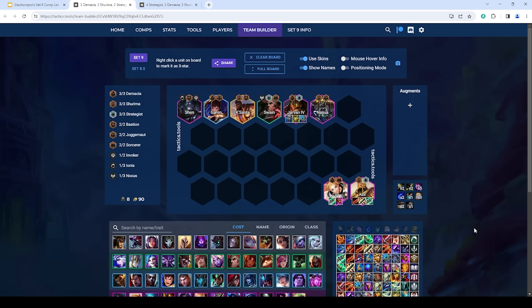For Lux itemization, you want two items so she gets the Demacia buff. She likes strong AP items: Jewel Gauntlet is good, Gunblade is good, Shojin is very good on her after the buff, Blue Buff is pretty good, Giant Slayer and Guardbreaker are very good. Archangel's is solid but Lux has a lot of her damage at the start of the fight, so Archangel's is a bit worse on her than on Azir. Hand of Justice is okay on her but a bit better on Azir.